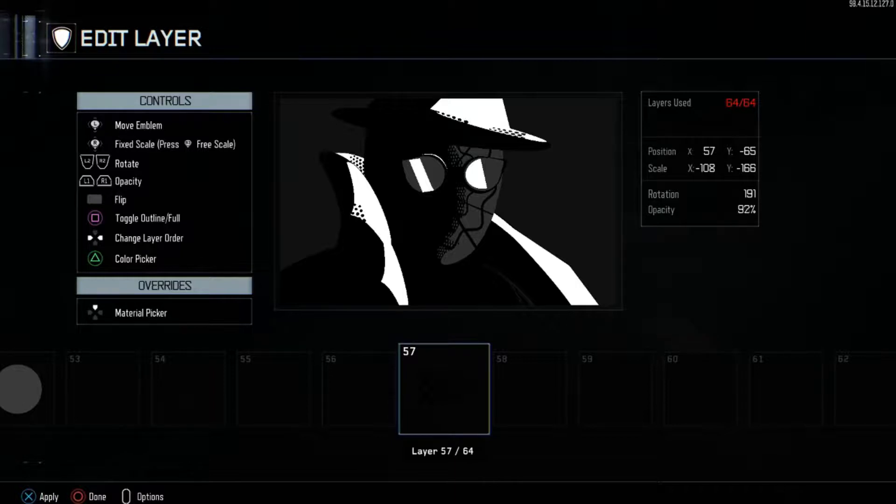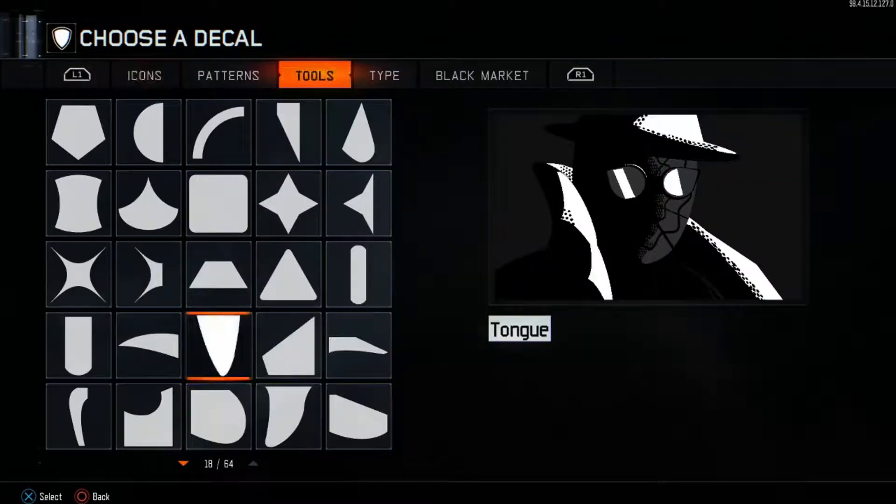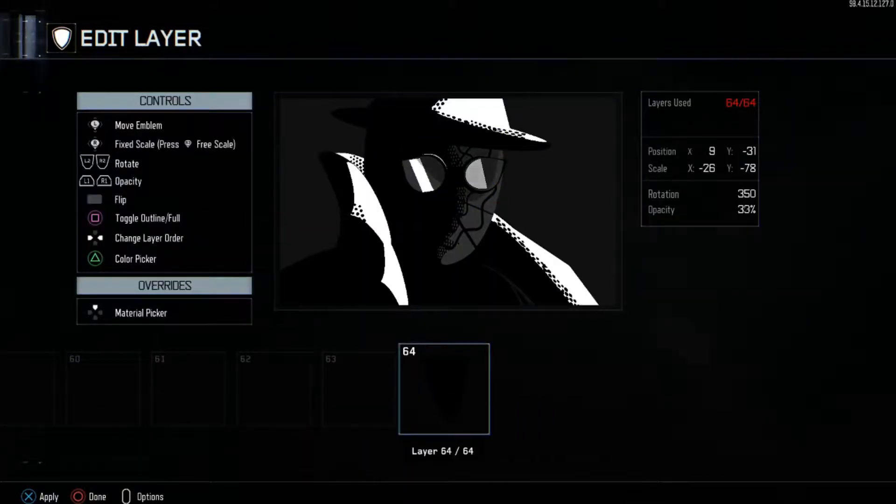You can start with the jacket, you can start with the hat — start with any side that you like, as long as you put it in the right spot. Put that there, and then we've only got four more layers. Another one here, another one here, another one here, and another one here. Then go ahead and grab the shape called Tongue, turn it black, and bring it to about 30 or 35 opacity.